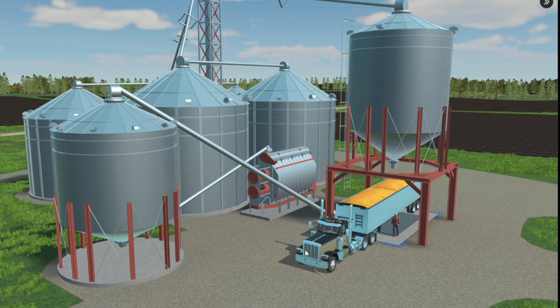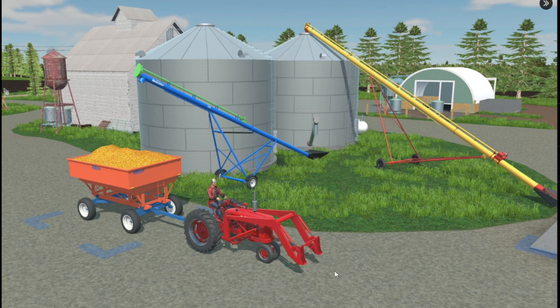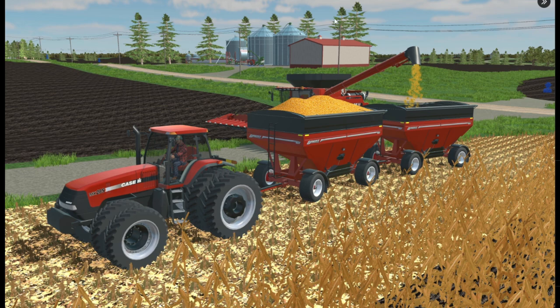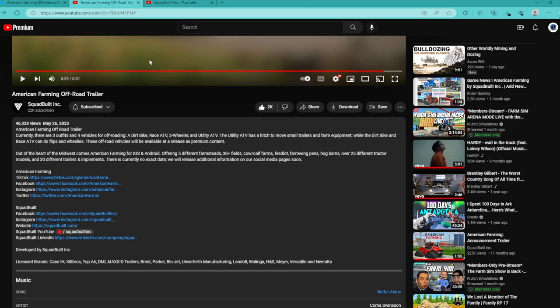That truck right there loaded with corn looks amazing. It looks like we're over at the hog pen now. I do like that older tractor right there — old tractors are very important to the sustainability of a game like this. So many games just focus on new equipment, but people want old equipment too. There's some kind of harvesting or grain bag operation here. I'm not sure exactly what it is. You have a Case IH in the back — you just can't go wrong with that setup out there in the field.